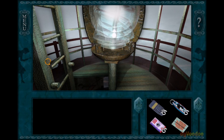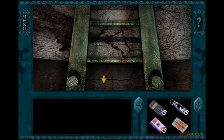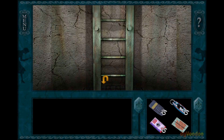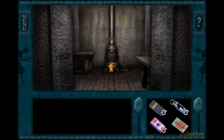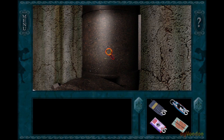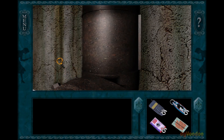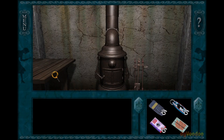Good morning, afternoon or evening, and welcome to Nancy Drew: Danger on Deception Island, where we need to get down from here. There's one more thing that I want to do here at the lighthouse before we leave, and that one thing is in the cellar.